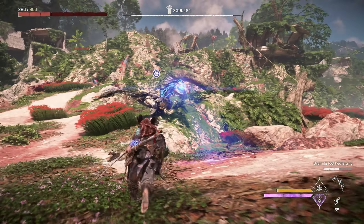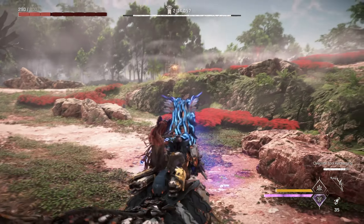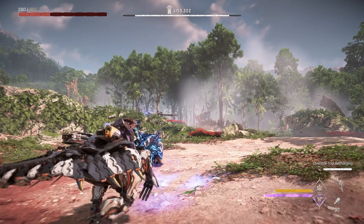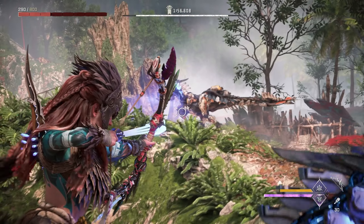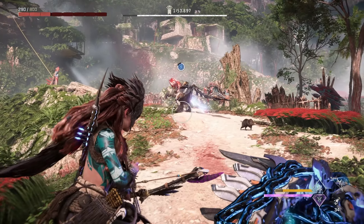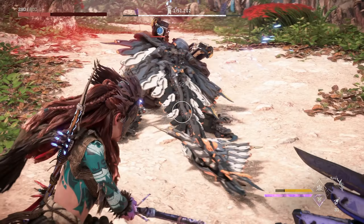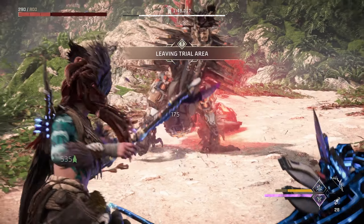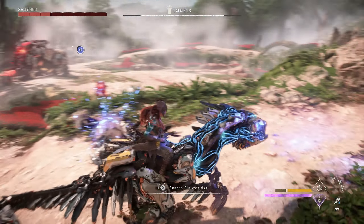Fire one more arrow at this same claw strider to fully alert it and have it follow you to the other side of the hunting grounds. Run to the other claw strider, immobilize it with your triple notch shock arrows, and then target their razor tail to deal some impact damage as well as removal damage once it gets torn off. I find that removing the tail and then firing two or three shots to the body puts them at just the right amount of health to finish them off with an attack or two from your claw strider.